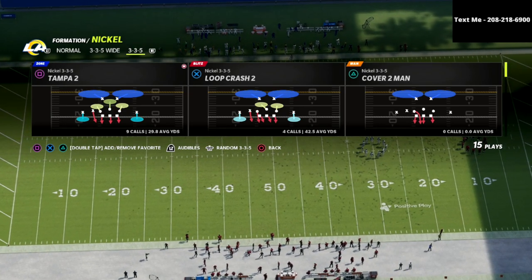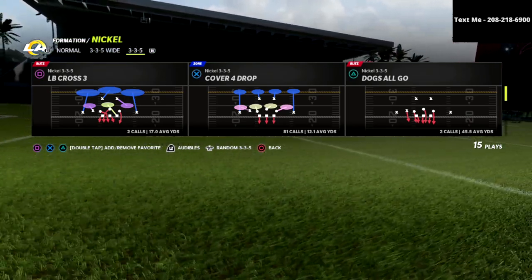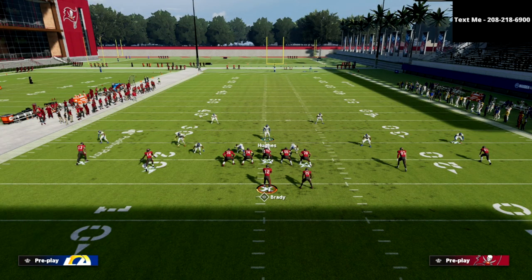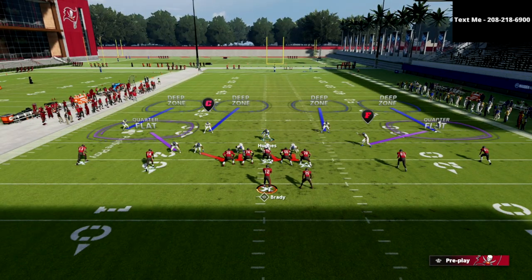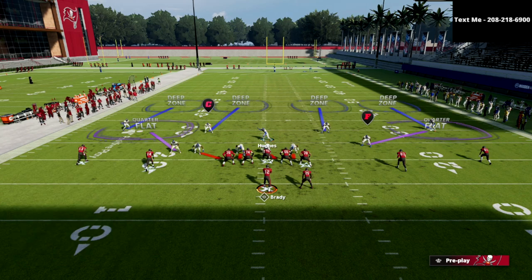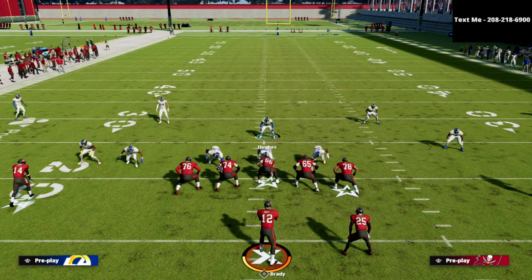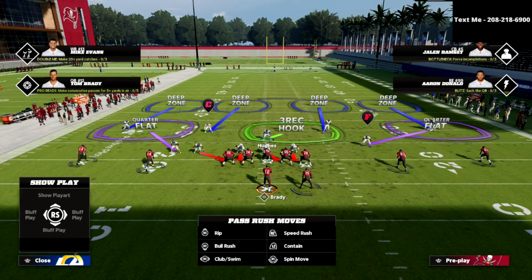Another advantage is that we're technically in a nickel package, so if they come out in an I-formation type set, it's very unlikely we'll get a weak box. We'll come out in the cover four drop, then audible over to cover four show two. The first adjustment is to press, then manually back off both outside corners — hit triangle, hit X, then the receiver's icon, then flip the right joystick up on the corner you want to back up. This helps defend smash concepts with a smoke screen, as the outside quarter will defend the corner route.